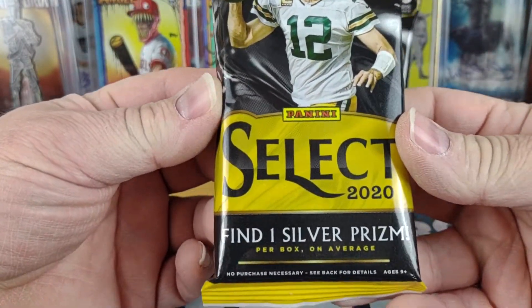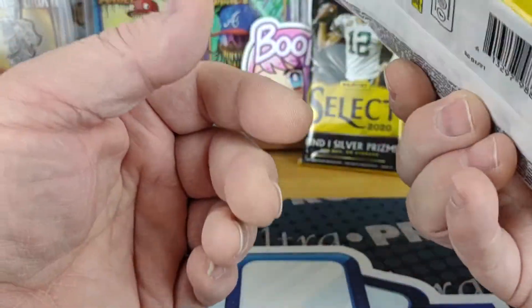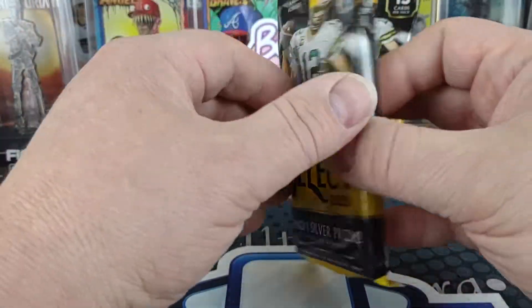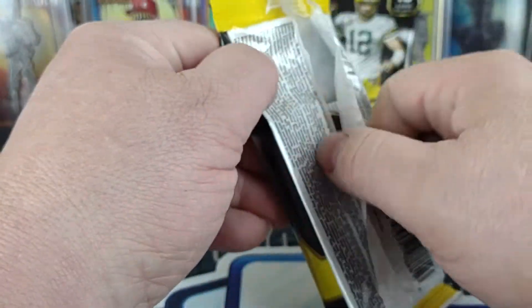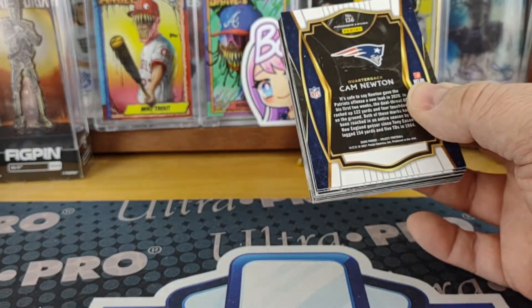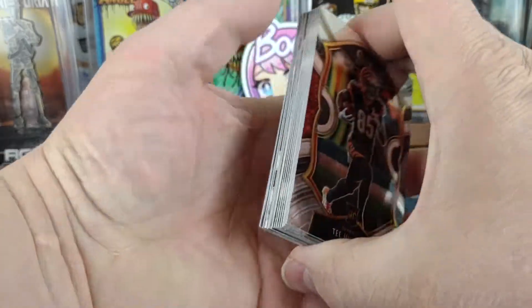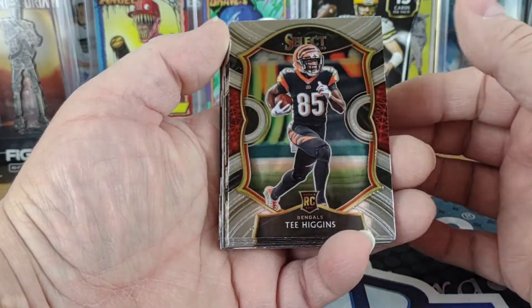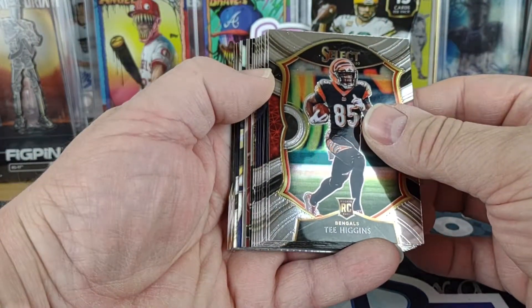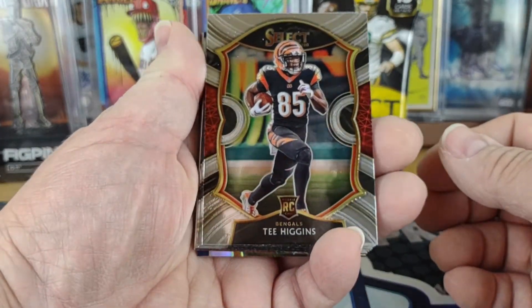From the outside it says you can find on average one silver prism per value pack, and it's just 15 cards. So it's going to be a short video — just 30 cards total — but we'll go through them a little more thoroughly because there are so few. I can already see at least one silver, maybe two.